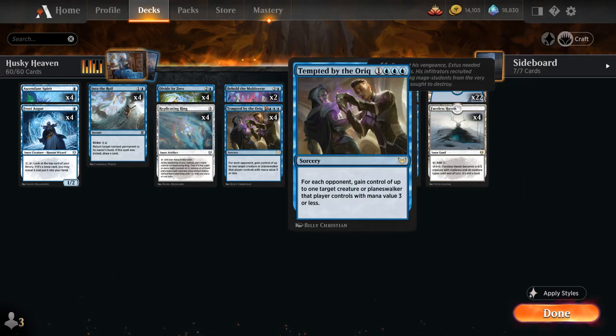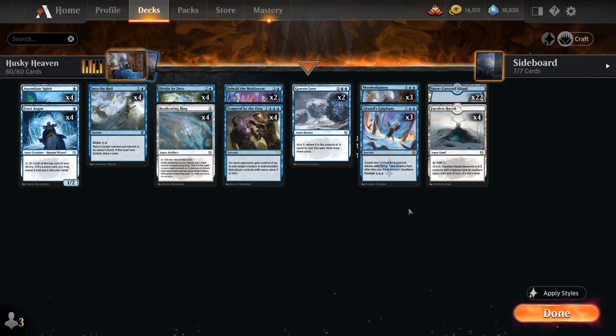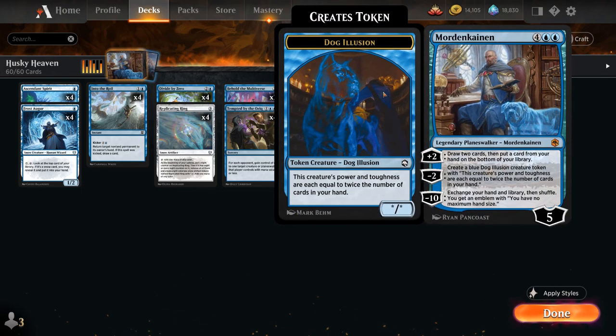At 4 mana, one of our better tools against aggressive decks is Tempted by the Auric, a sorcery where for each opponent we gain control of up to 1 target creature or Planeswalker that player controls with mana value 3 or less — we just get to steal the opponent's best creature that fits the criteria. Topping off our curve, besides Mordenkainen, we also have 3 copies of Alrund's Epiphany, which we can foretell for 2 mana early and then cast for 6 mana later — we create 2 1/1 blue bird tokens with flying and take an extra turn, very powerful with an active Planeswalker.